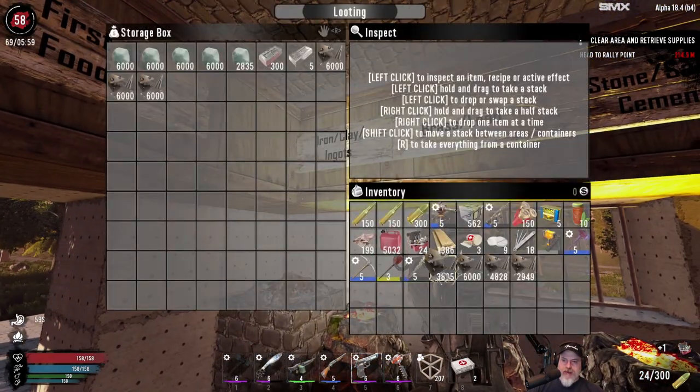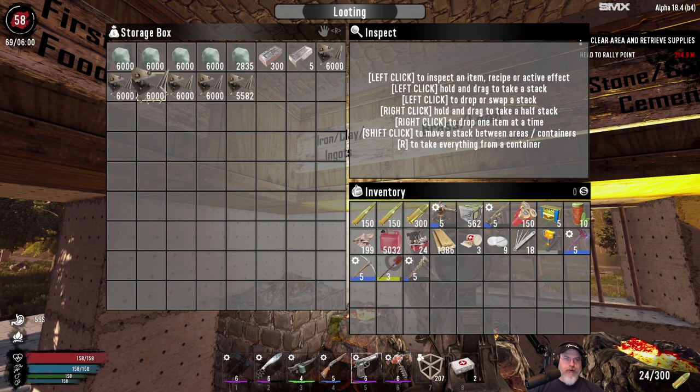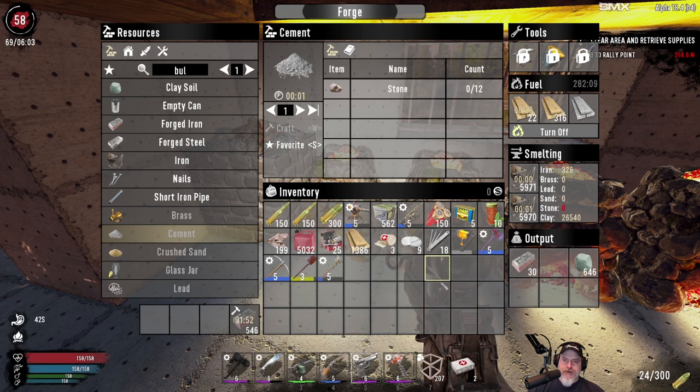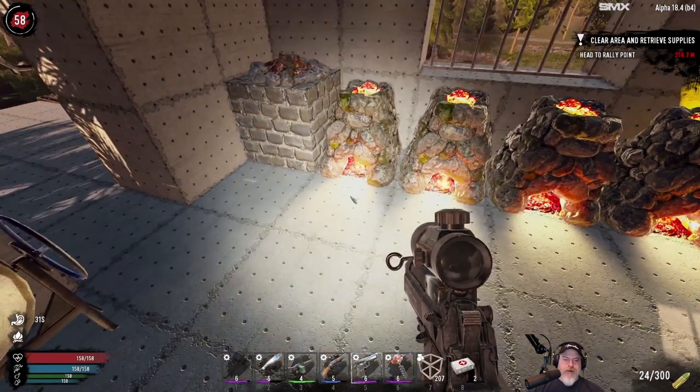We still have 35,000 and change left of iron. I mined all that up in less than one night — it took me pretty much the whole night to get close to 70,000 with our auger and all the mods. So yeah, it went great.